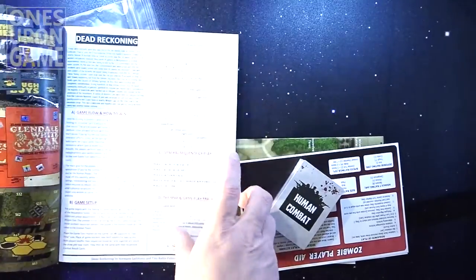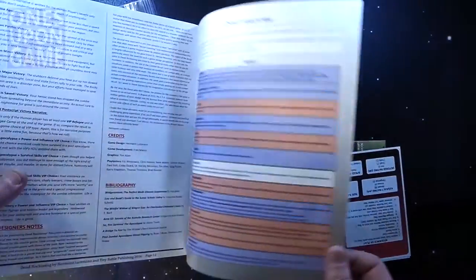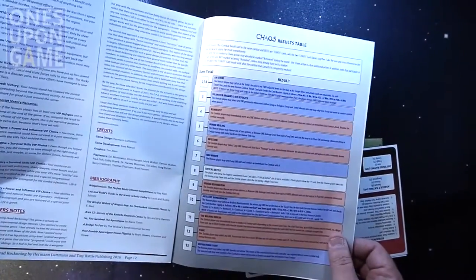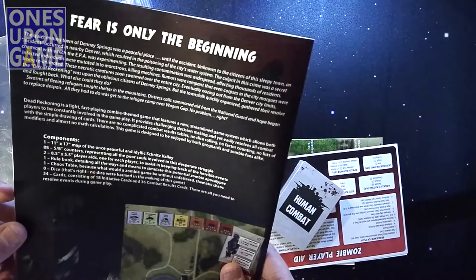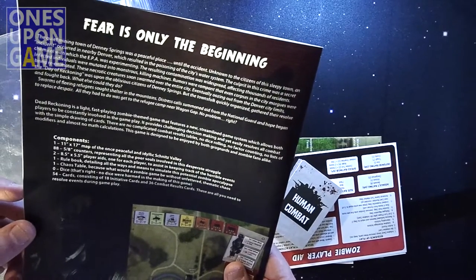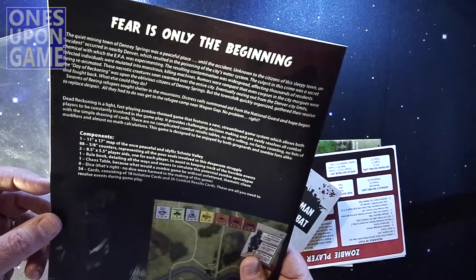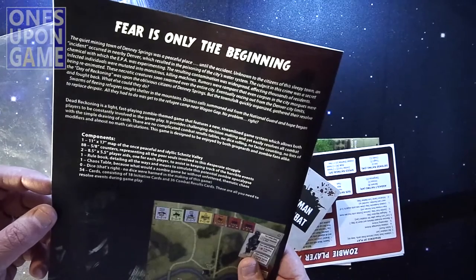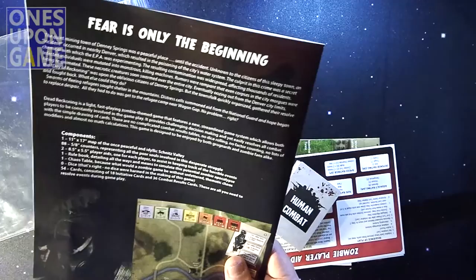First off, the rulebook — full color, with ads, looking at about 16 pages. There's obviously a chaos results table, so that will add some variability to it. According to the contents: a map, 88 5/8-inch counters, two player aids, rulebook, chaos table, zero dice — there are no dice in this game — 54 cards: 18 initiative cards and 36 combat results cards.